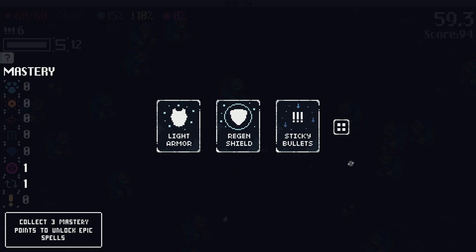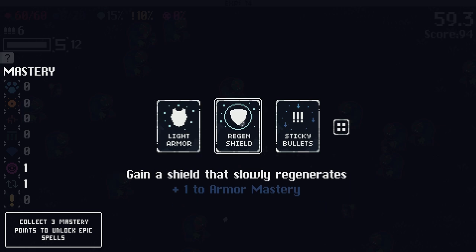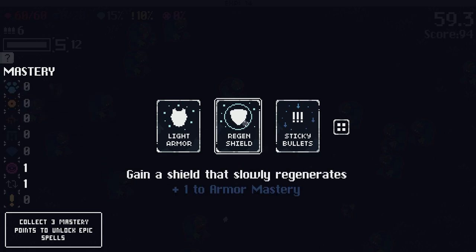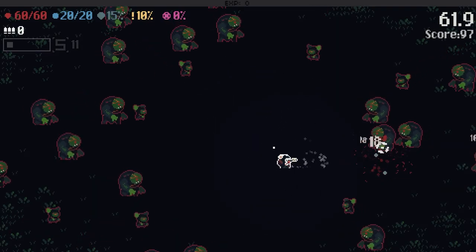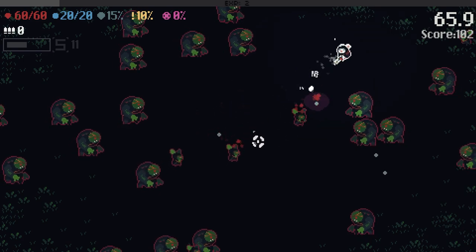You guys are very durable. Light Armor: plus one to Armor Mastery, plus 10% Damage Reduction when hit, gain Super Charge. I should be using my Super to deal with these big guys. Let's get a Shield that slowly generates. I'm going to use my Super — oh, it's just an AoE Explosion. Now I know what it is, so I'll make sure to be close to these guys before I use it.